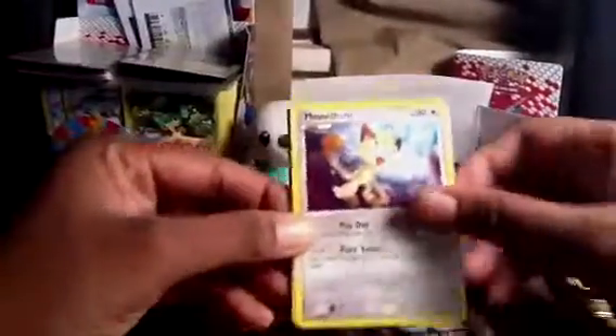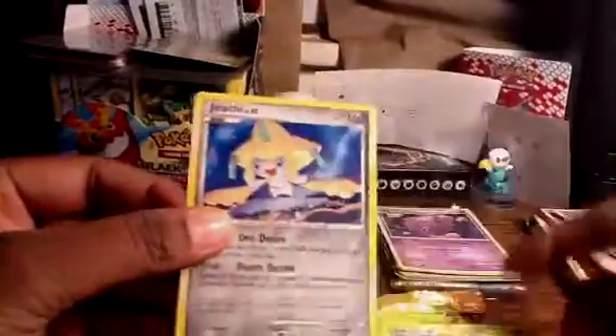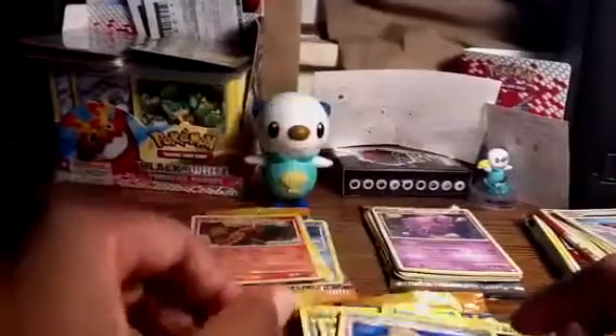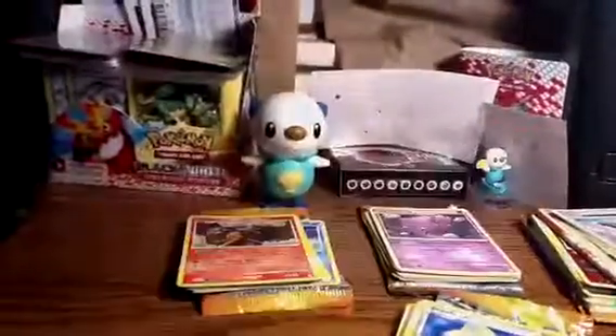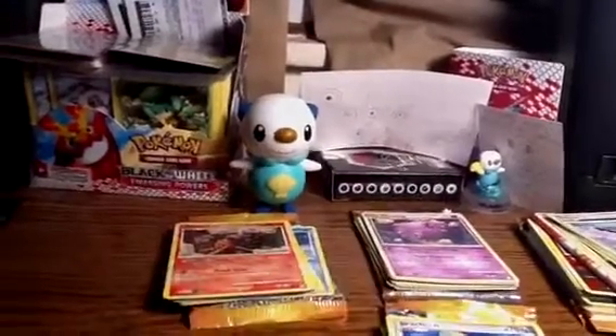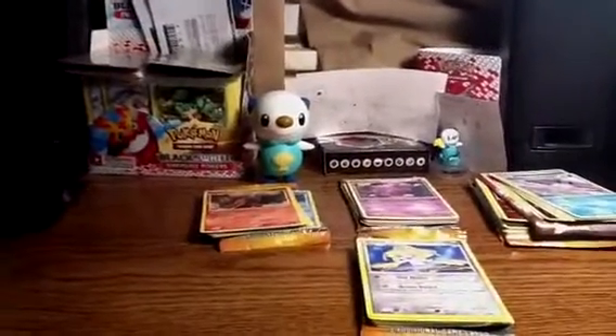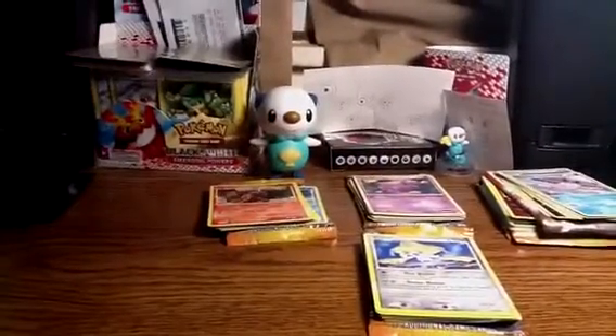Also out of four of these blister boxes, we've got no Level X pulls, so that's also very disappointing. Got an Exeggutor, Persian, Luxio, Snowpoint Temple, and a Jirachi. No holos in this blister either, but some nice rares. Hope we just have better luck in the next video — see you guys on the next vid when I open two more of these.